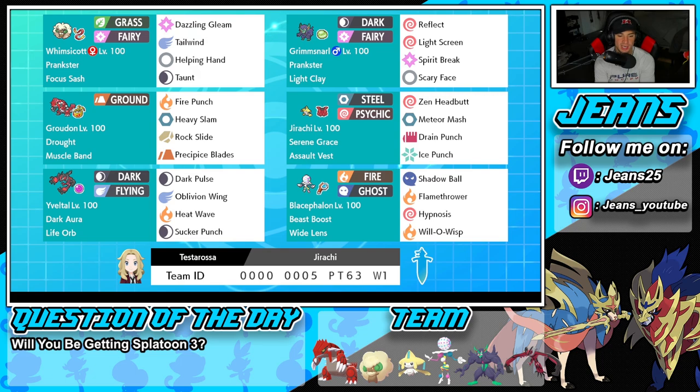The final Pokemon on the squad is going to be a nice gimmicky fun Pokemon — Blacephalon with Beast Boost ability, alongside the Wide Lens to make its Hypnosis land a lot more and its Will-O-Wisp land a lot more. Its other two moves consist of Flamethrower and Shadow Ball. It's not going to be mind-blowing, but this one's definitely going to be a lot of fun on the ranked ladder.